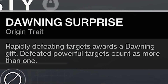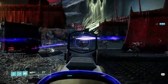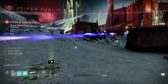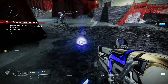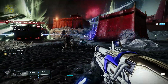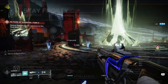Another perk I like here is either Headstone or Golden Tricorn, as they'll benefit from the Dawning Surprise origin trait. This one was a little weird when I first read it — I thought it was just going to give me gift boxes like the consumables, but it actually works as a mini Wellspring perk. In Crucible you're going to have to slay a couple of people, which isn't ideal. The Omolon Flow Dynamics will be much better — you get more reload speed and better stability, which is what you want on a pulse rifle. Dawning Surprise is going to be a lot more beneficial in PvE; if I kill like four Thralls or something, I get a little Dawning gift to drop and then it behaves like a mini Wellspring, giving a boost to your grenade, melee, and barricade. Defeated powerful targets count as more than one, so keep that in mind.